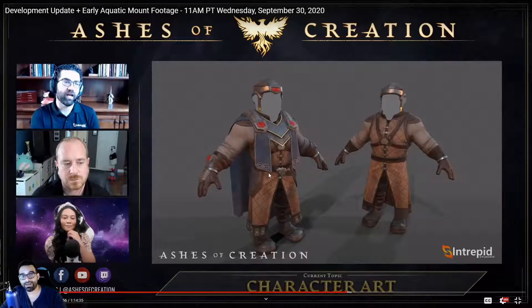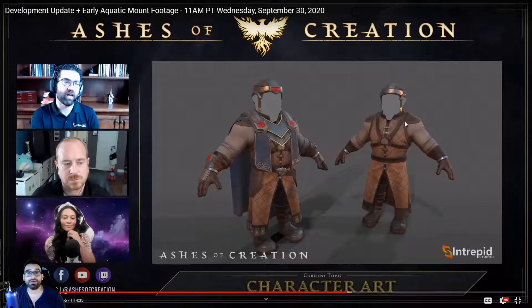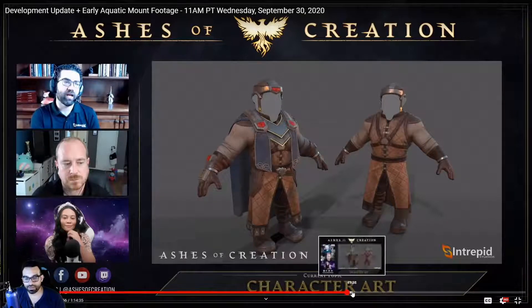When you watch many of these videos, Steven often reminisces about his time in Lineage 2, and a lot of that is taken not just from a PvP perspective but also in the way they're creating different outfits and armors. He discusses how they're designing the different armor systems for the different races — they're all going to have some similarities but differences that are race-inherited.